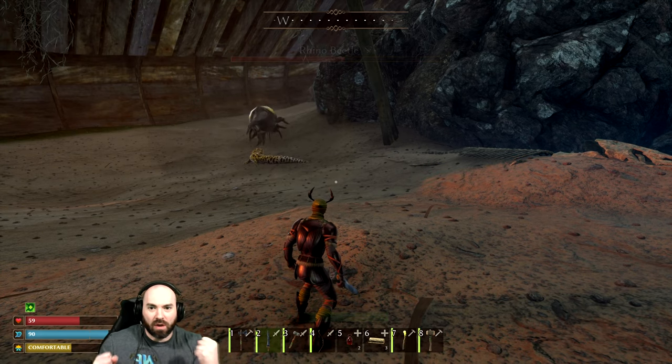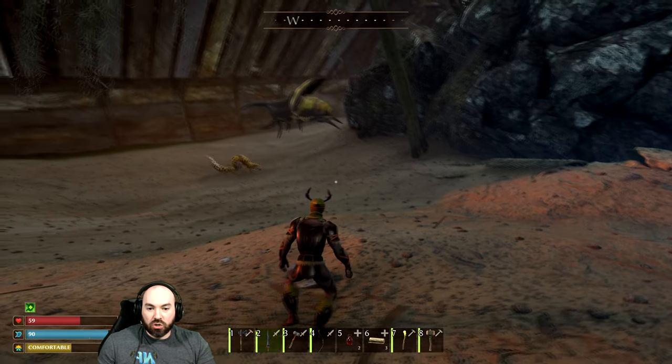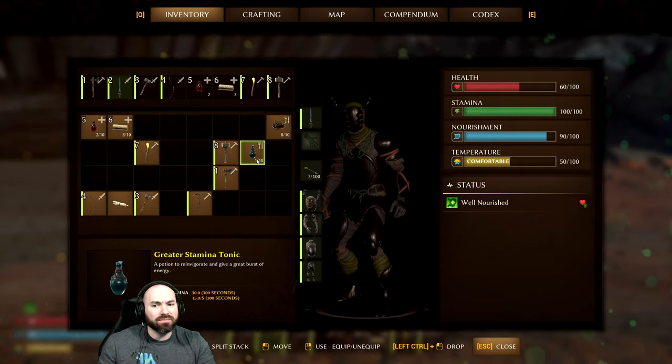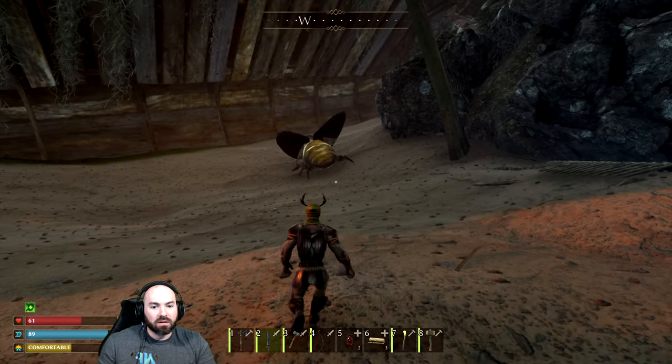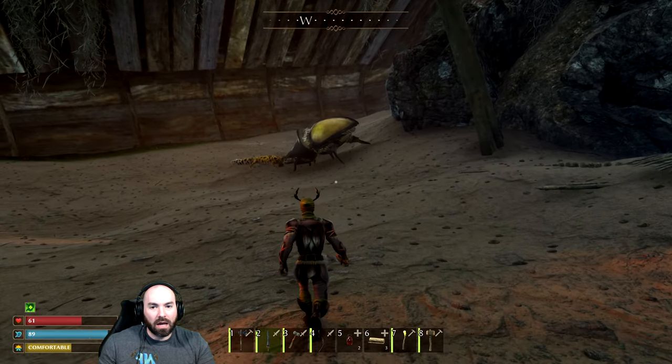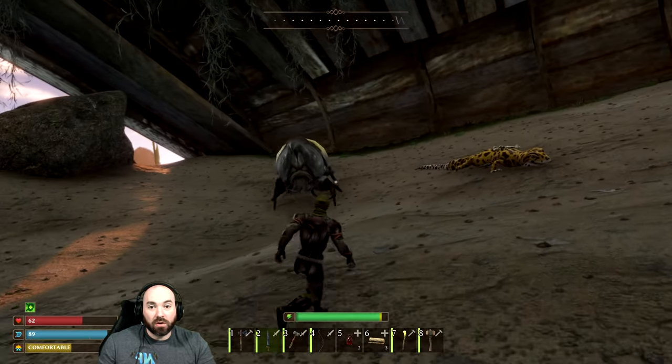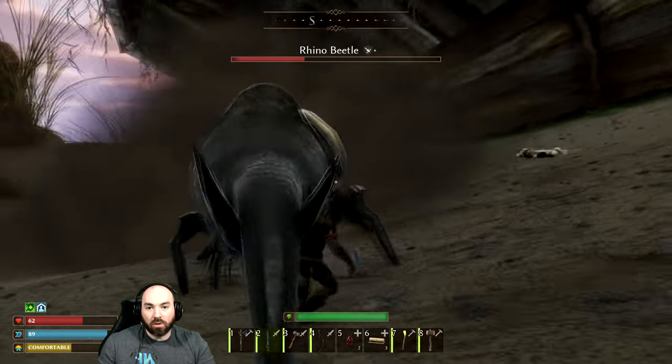That'll teach you for raiding my base, Rhino Beetle. That'll teach you good. Maybe I'll just save it. I've tricked the system into allowing the Gecko to get murdered by the Rhino Beetle. All right, cool — Rhino Beetle stronger than Gecko.